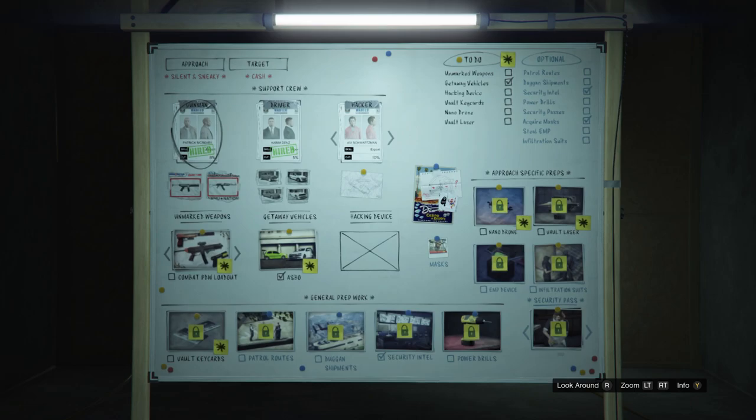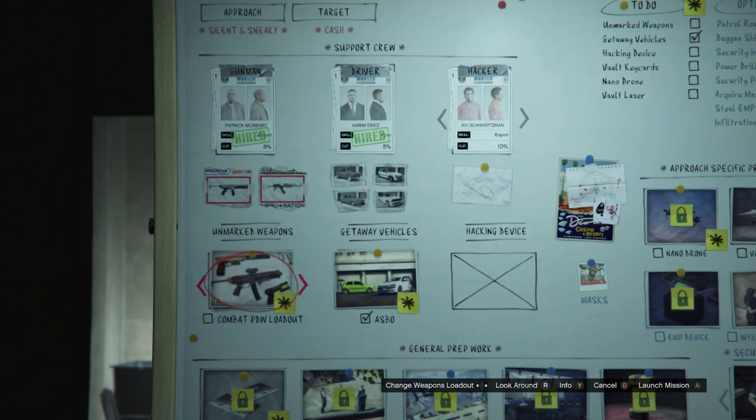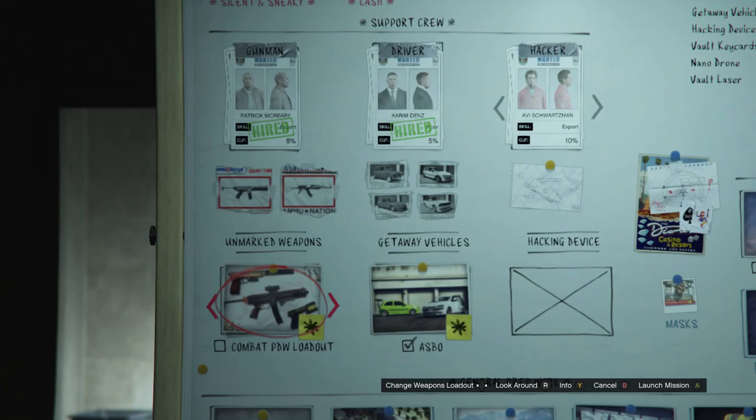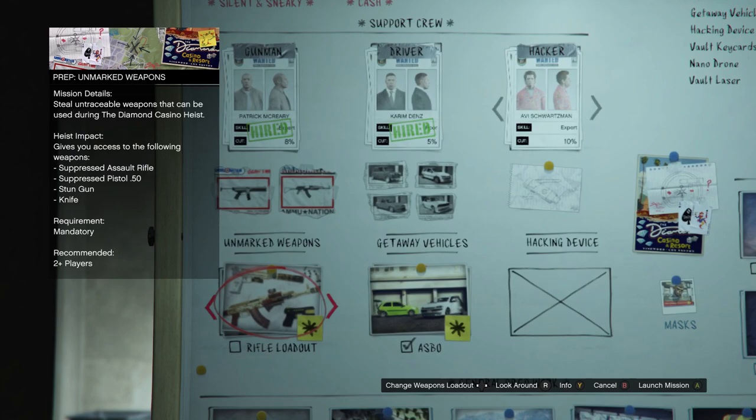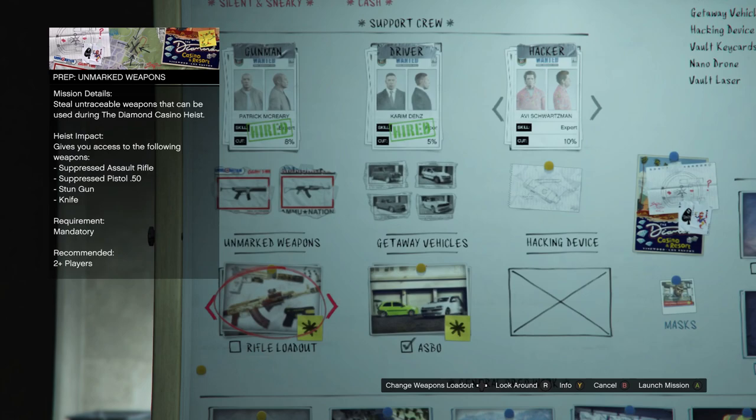Patrick — the Patmeister! If he can rob the Bank of Liberty on Columbus, which I have on good authority he did, then he can get us a few guns. He will take an 8% cut, providing expert level. He provides two loadouts: either the Combat PDW loadout, which includes a Combat PDW, a Suppressed Pistol, a Stun Gun, and a Knife; or the Rifle loadout, which contains a Suppressed Assault Rifle, a Suppressed Pistol, a Stun Gun, and a Knife.